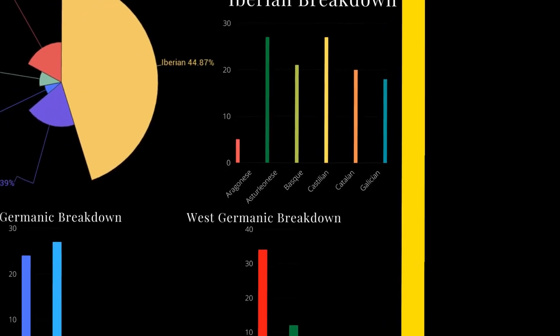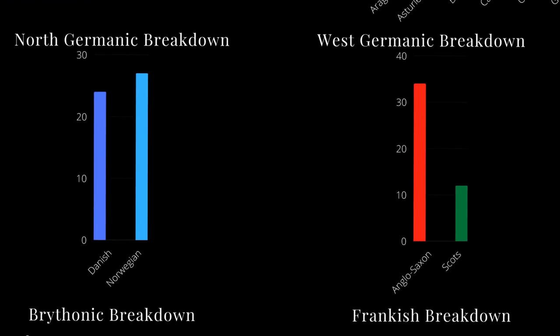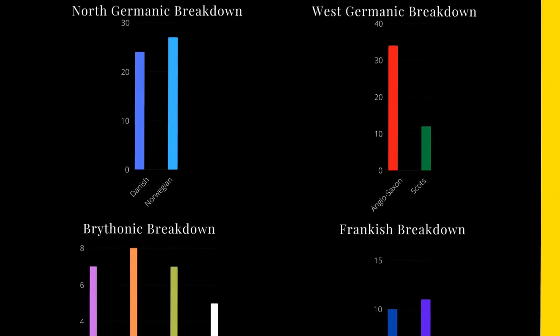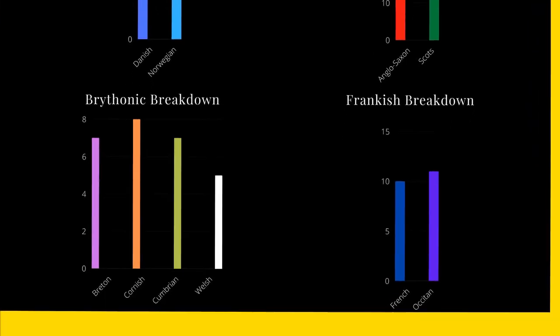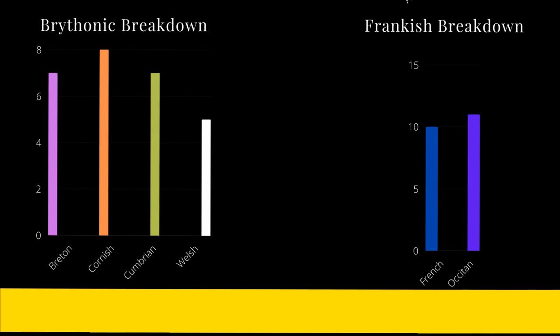After that come the two Germanic culture groups. As you can see, there isn't as much cultural diversity in these two groups as there was with the Iberian block. Finally, we have the Brythonic and Frankish culture groups — not a large representation from our sample, but still interesting to see that they were able to gain the throne. Side note: most of the French monarchs were Karlings, and I'm happy to see their line extinguished by my hands.